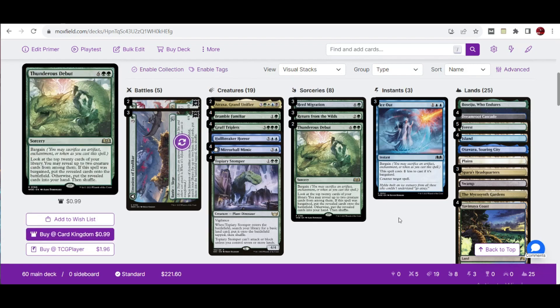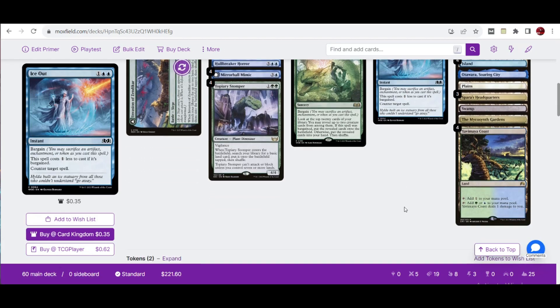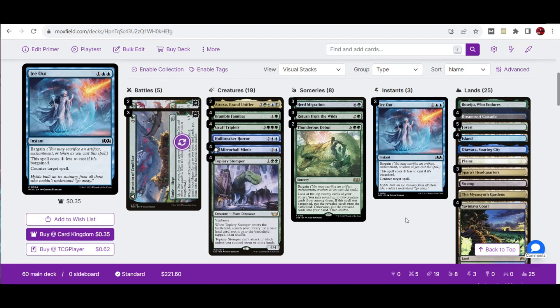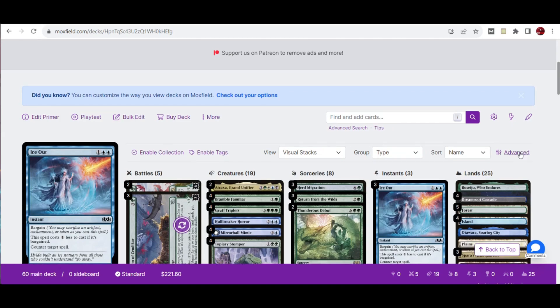For instants, we have 3 copies of a counterspell to give us solid interaction. As we go along with this build, we may make minor adjustments — perhaps cutting the counterspell to the sideboard and adding other cards more suited to the main deck.